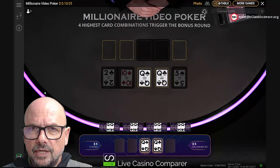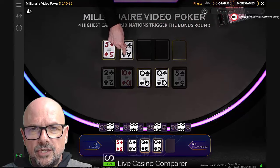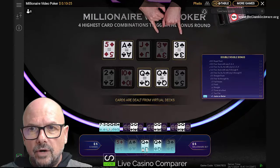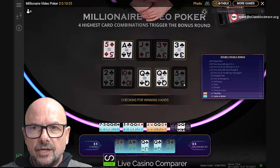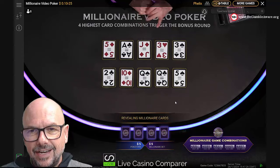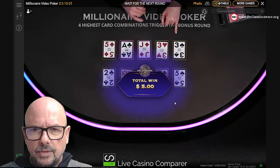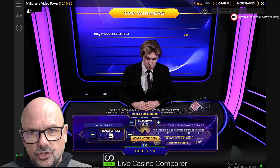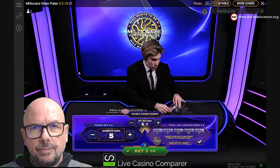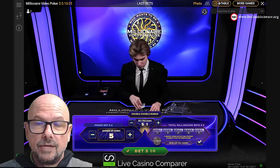The key difference between Playtech's Who Wants to Be a Millionaire Video Poker Live and Evolution Video Poker Live is that with the Playtech version, both the first five and ten cards are dealt from real cards. In the Evolution version, only the first five cards are live — all the rest is RNG. Another difference: in Deuces Wild, a natural royal flush pays 800x on Evolution but 1000x on this Playtech version. The third difference is the bonus round — Evolution's game doesn't have one, but this one does.